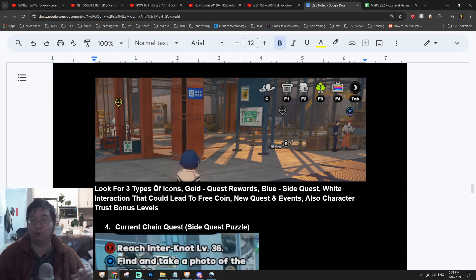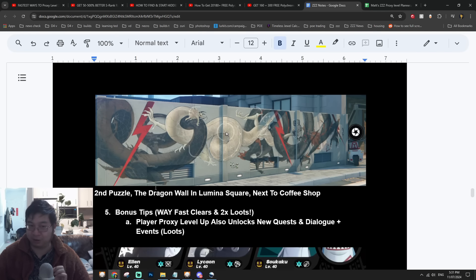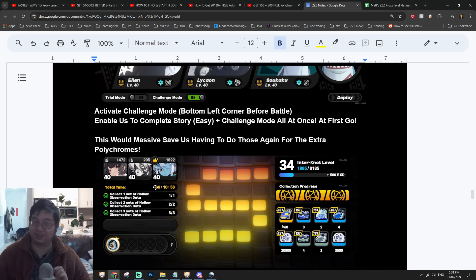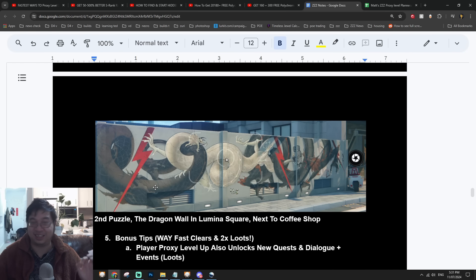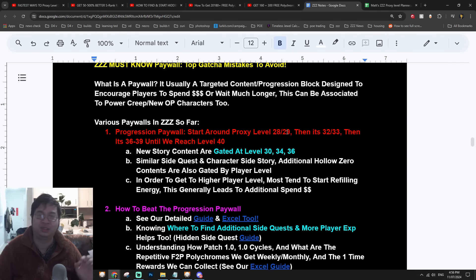These hidden quests give a nice boost of experience. I've listed a number of them in previous videos — this acts as a summary reminder of how to get more experience without spending money. Coming back to our notes on progression paywalls: as you play around level 28-29, you realize it's quite hard to reach level 30; then around 32-33 it's hard to get to 36; and around 36-39 it's quite hard to get to level 40.